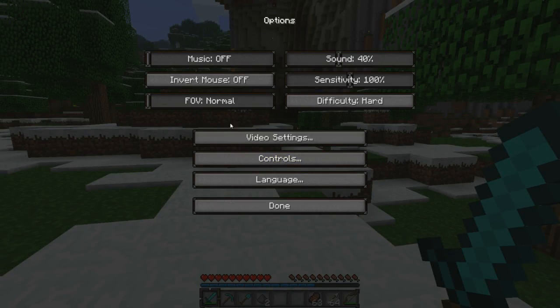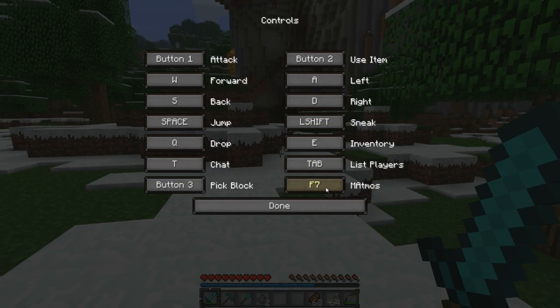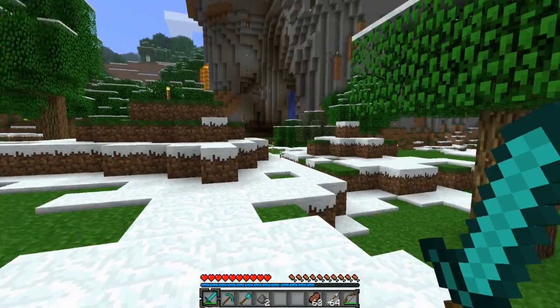If you want to change the key that this is bound to, all you have to do is go into your controls and then find Matmos and change it to whatever you want. Personally, F7 is fine for me because I don't use F7 for anything else.